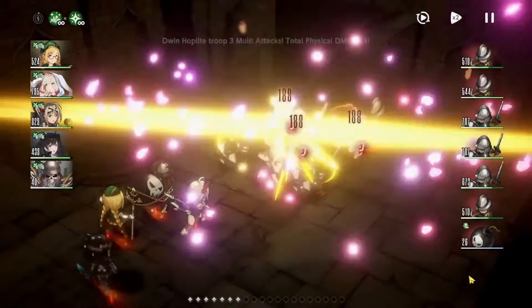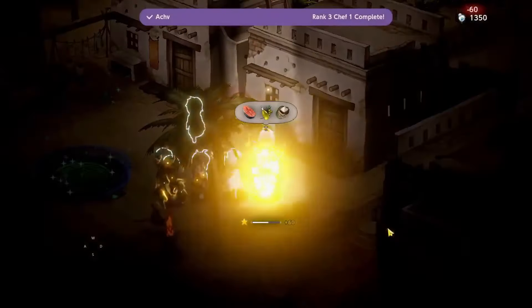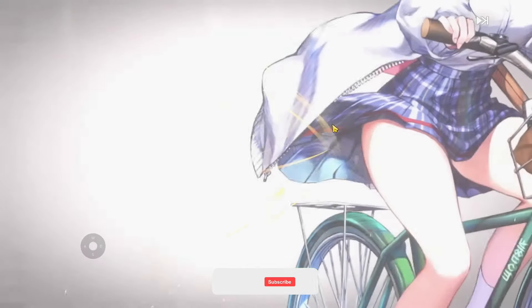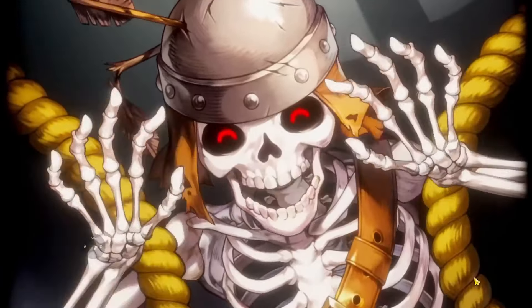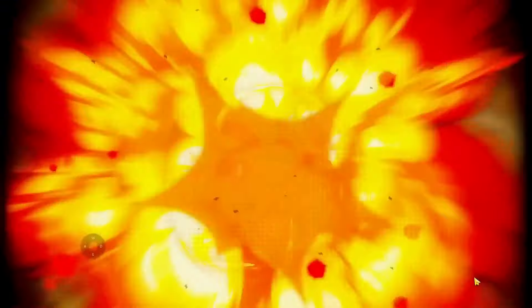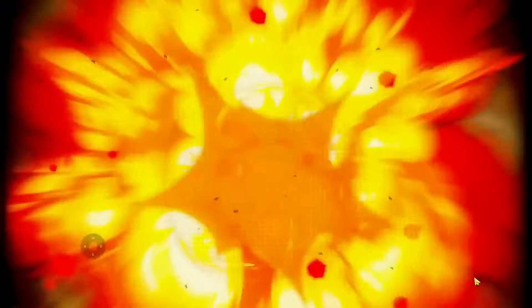Brown Dust 2 is a game that features nostalgic yet high-end 2D graphics. You can control up to four characters in a 3x4 grid zone and use their skills strategically to defeat your enemies. Each character has a special ability that can be used outside of combat, such as searching for hidden items, cooking food, or hacking terminals. The game is fairly free-to-play friendly, as it gives you a lot of free resources and rewards to start with. You can get two free 5-star characters from the tutorial and the login event.